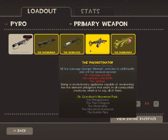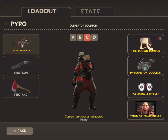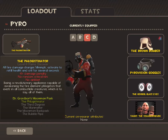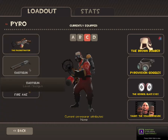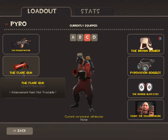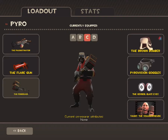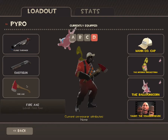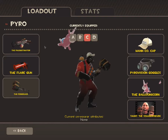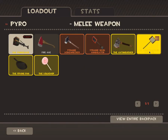The next one is my offensive Pyro. The Flare Gun and Powerjack with the Phlogistinator — it's a really good flamethrower. The fact that you can't deflect is sad, but the damage penalty isn't that bad, and no random crits isn't bad either. The Flare Gun does crits when they're burning — that's like 90 damage. The Powerjack gives you extra speed, which is really good, and since these have crits, I don't see the point in using an axe.